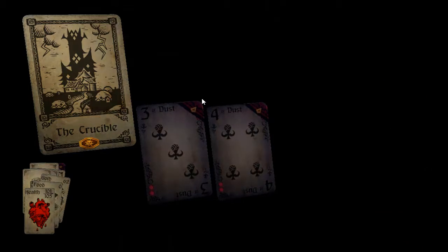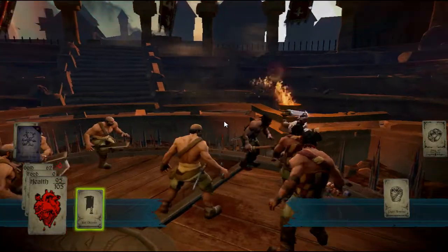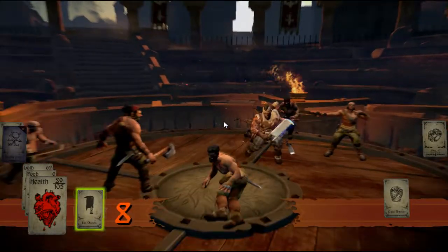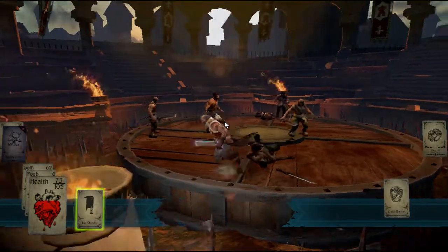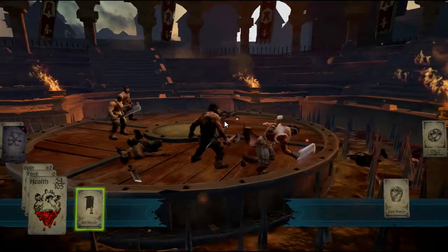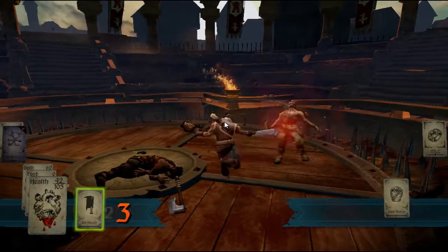Now it looks like I'm attacking Three of Dust and Four of Dust. Those Dusts aren't too difficult, but with ranged attacks — I didn't see these Dusts, they're shooting things at me — you really can't counter those attacks, so you'll want to press Space and do a roll. It's Q to do a counter attack and Space to do a roll to get out of their way. If you're uncomfortable with those controls, they do provide a key binding so you can change them at any time, which is pretty cool.